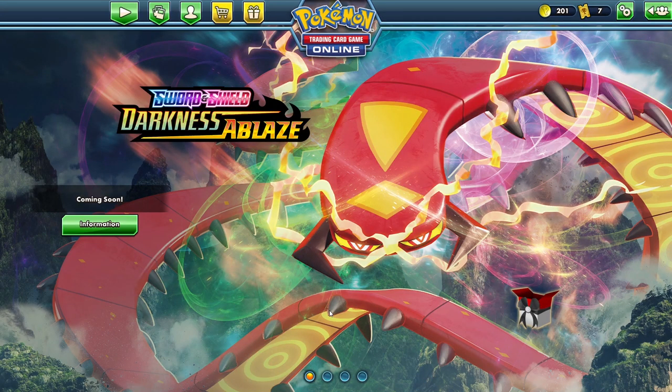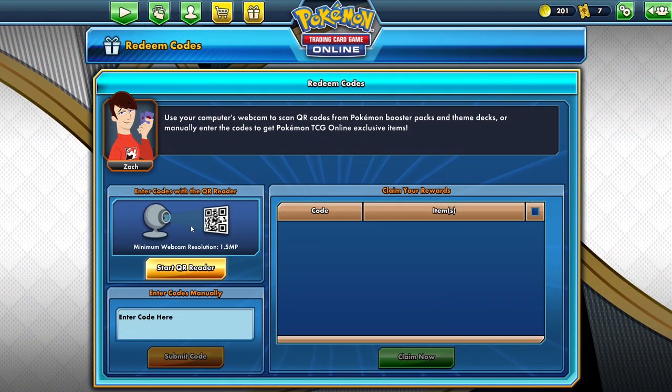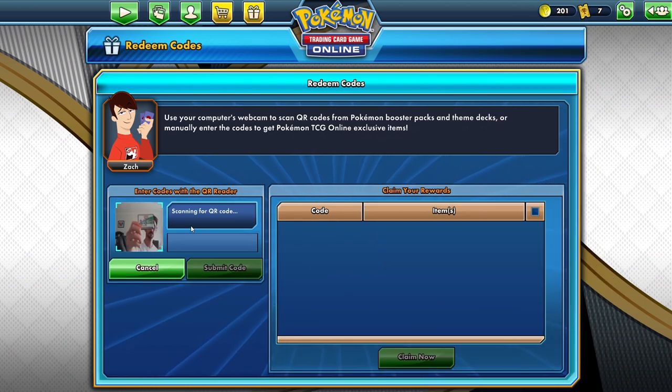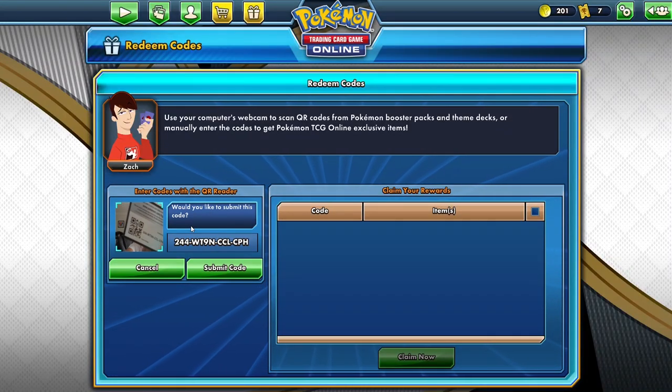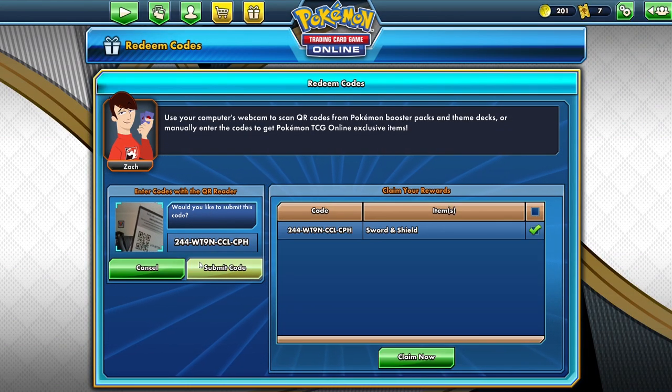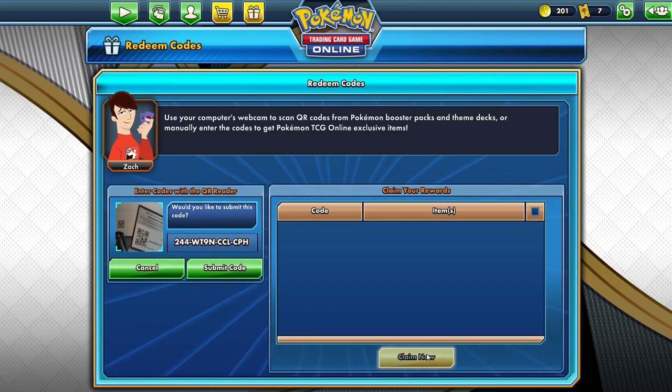There is another way to get decks and booster packs without coins. If you own or have access to a child that collects Pokemon cards, each booster pack and deck they own came with a QR code. Simply use the game's scan function with that code to add the deck or booster pack into your digital collection.